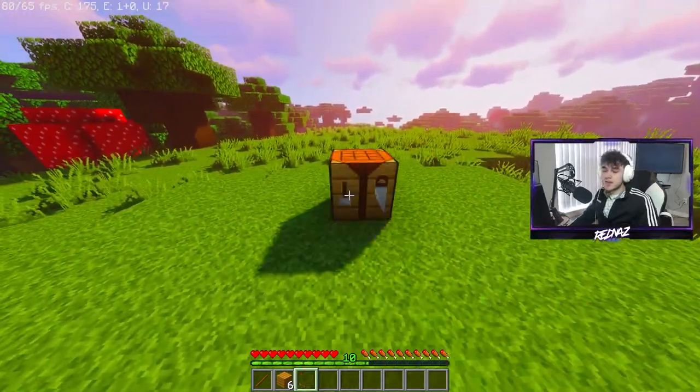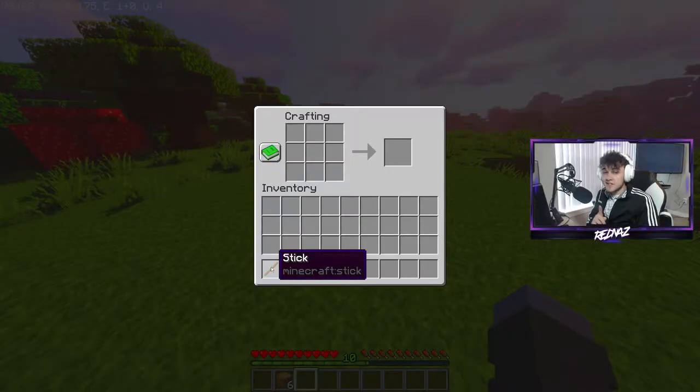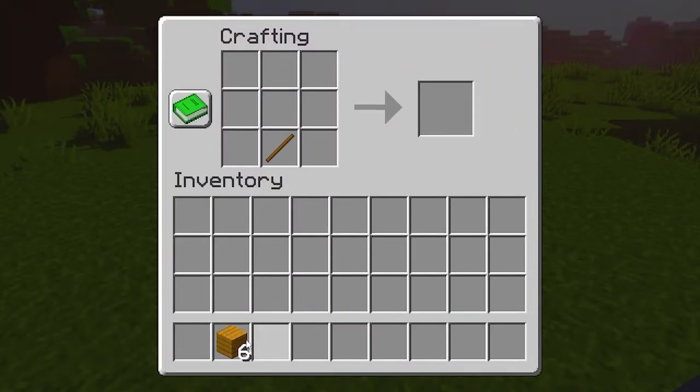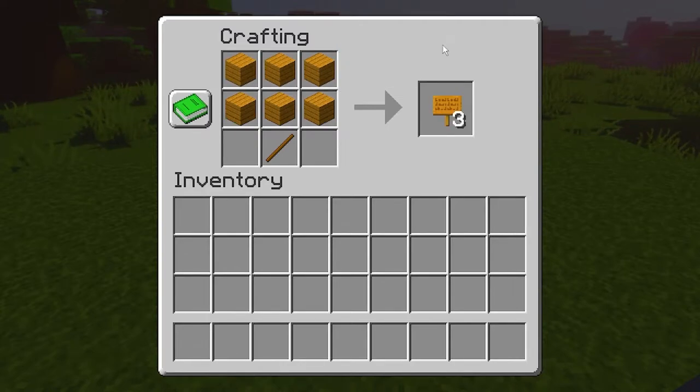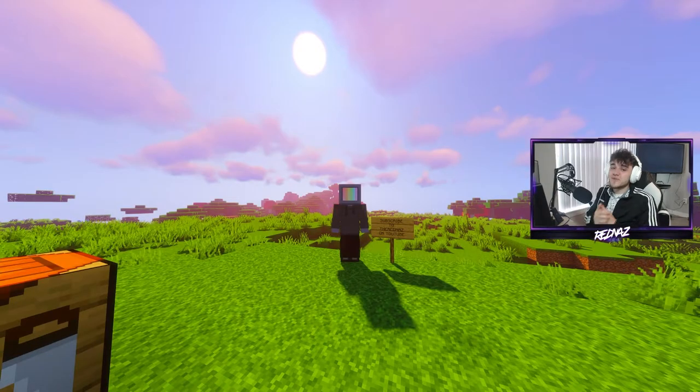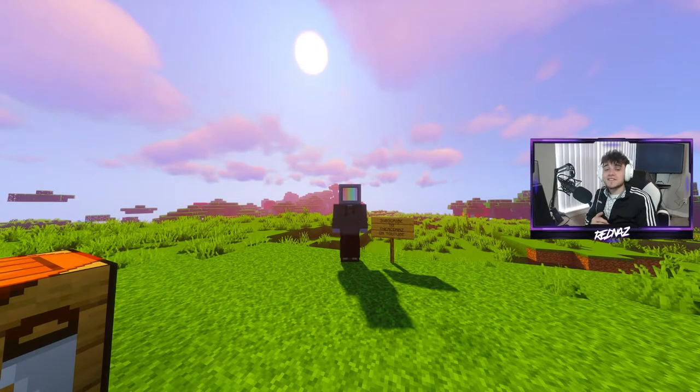What you're going to need for this achievement is a crafting table, one stick, and six of any wooden plank. Put your stick in the bottom middle, and then basically make a trap door shape above the stick. If you don't know the recipe for a trap door, it's just three by two of planks. This will craft you three signs, and that will give you the It's a Sign achievement.